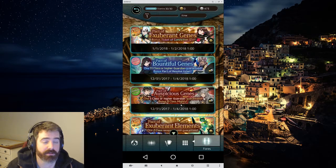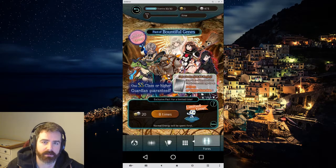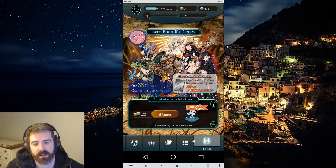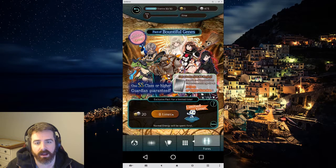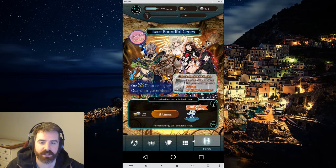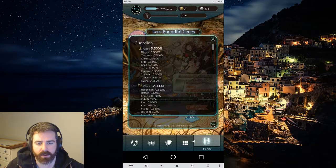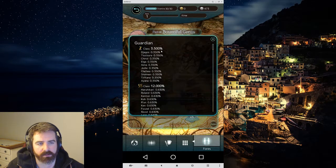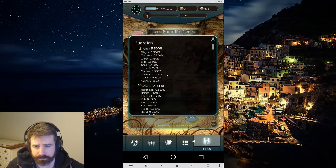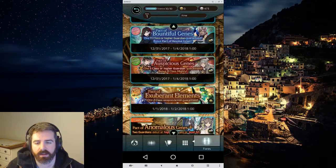We're not doing either of those, but there are the bountiful packs going on right now. The bountiful ones are 20 energy for 8 pulls, and you also get a pack of resolve tickets — that's cool. It's not as good as the conviction ticket, but it can be Z-class or SS-class. The rates are also higher than normal: 3.5% versus the usual 3% on a rate-up banner, and 12% on the SS's. And we get one guaranteed SS-class guardian.